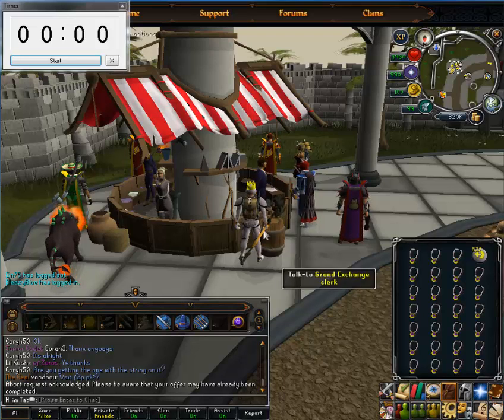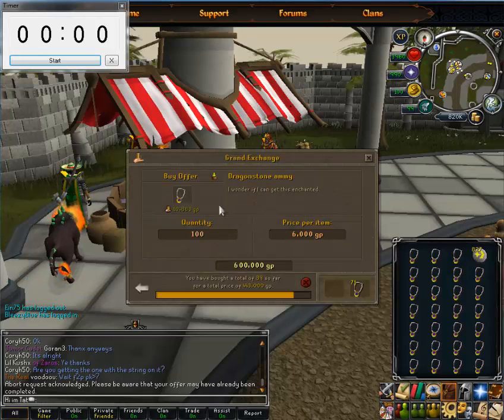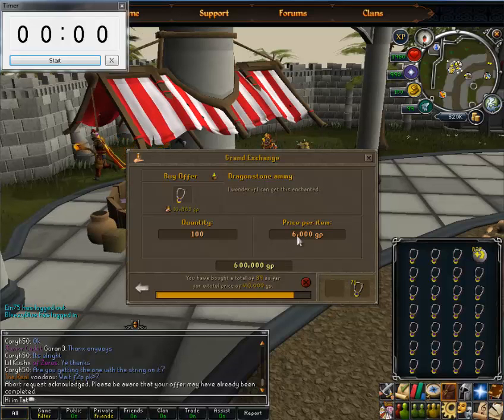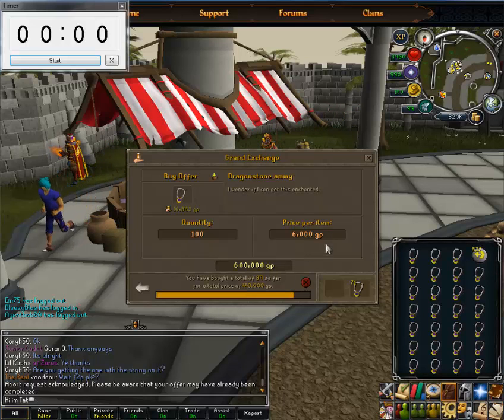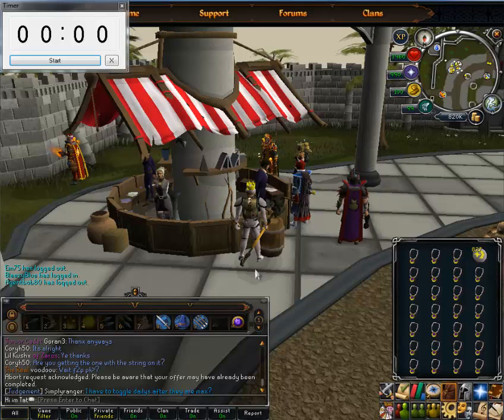What up guys, today I'm going to show you how to make money off of enchanting Dragonstone amulets into glories. You can buy them from the GE for 100 at a time, which is the buy limit. I paid about 5k each, even though I put in 6. 89 came out for 443k, and the other 11 I took out already came out to about another 50k, so it's about 500k for 100. You can pretty much double your money.